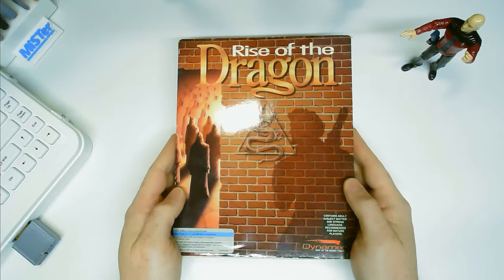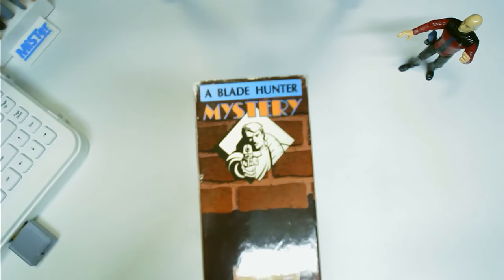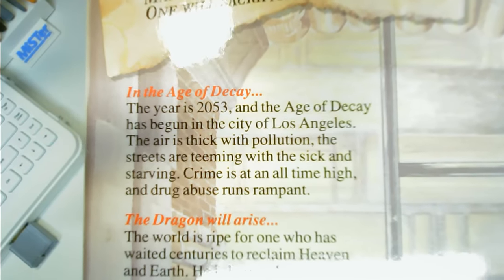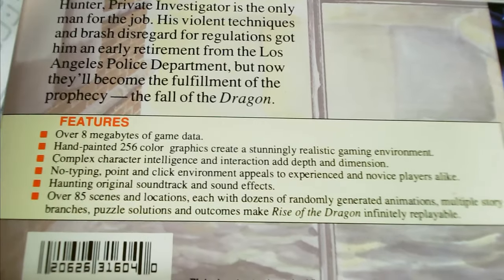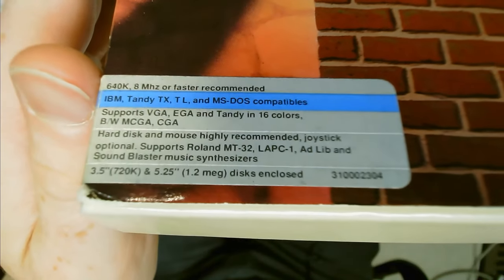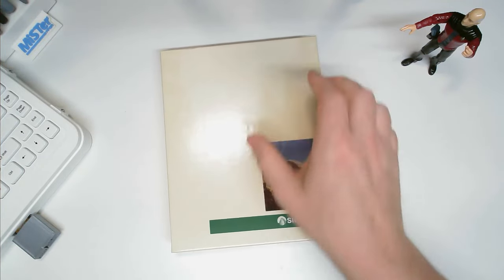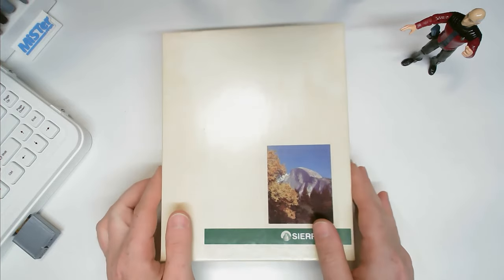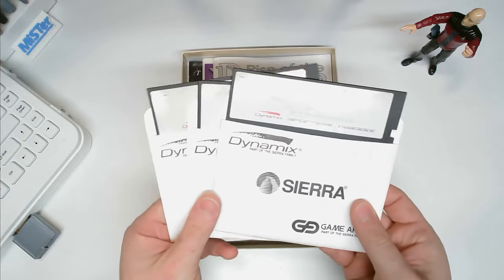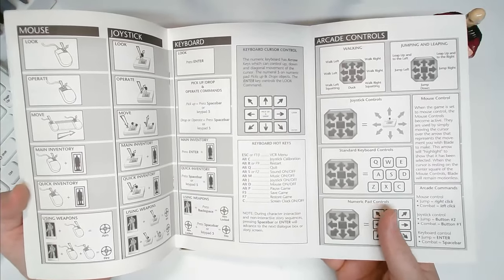Rise of the Dragon was released in 1990 by Dynamics, which claims to be part of the Sierra family. The title seems to be the first and only title in the Blade Hunter mystery series, no doubt trying to play off Blade Runner. The back shows the game doubles down on the Blade Runner vibe, taking place in 2053 Los Angeles in the Age of Decay. It claims to feature hand-painted 256-colour graphics, but this version at least is only 16-colour for IBM and various compatibles. This game also supports MT-32, Adlib, and Sound Blaster, making it a great candidate for AO-486 and MiSTer FPGA. Under the cover we have the classic Sierra brownie yellowy box. The game comes on five 3.5-inch 720KB discs and three 5.25-inch 1.2MB discs. The manual is pretty dense and has a removable reference card in the middle showing keyboard, mouse, and joystick controls.